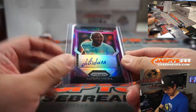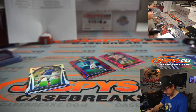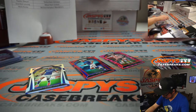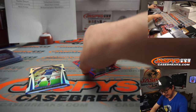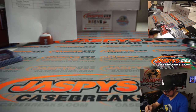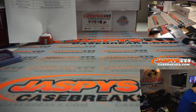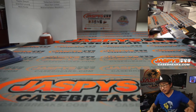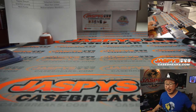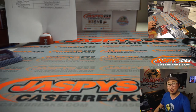There you go, 10 out of 15. And then we've got instant impact Christian Pulisic right back here for Chelsea. And that is that, my friends. That was a quick little two-box random club break number 20 of 2020, Panini Prism Premier League. Some nice soccer right here, ladies and gentlemen. Thanks for watching, thanks for breaking with us. I'll see you next time for the next one. Bye-bye.